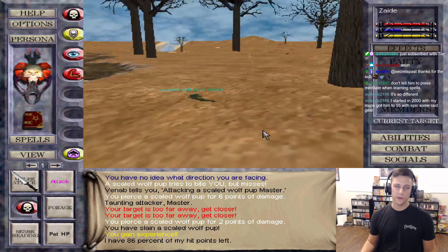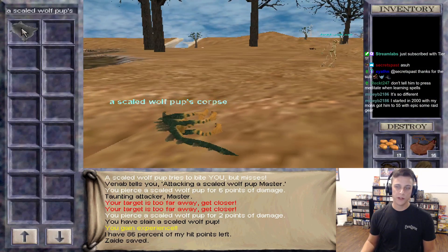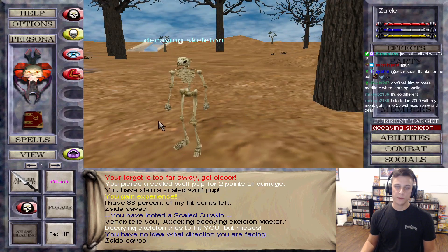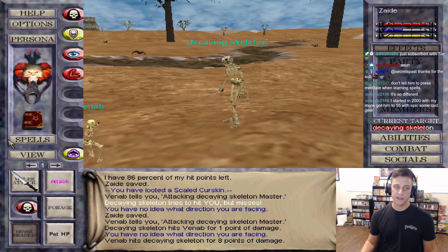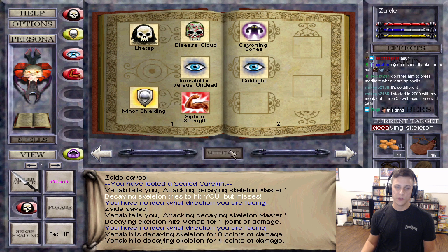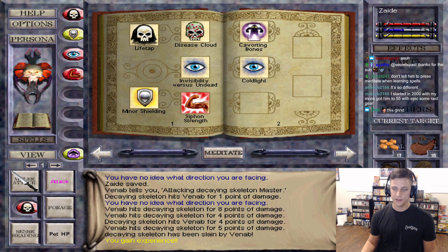So I'm playing the old content but the server is technically up to Luclin right now. I might not have to press meditate. Let's see - yeah, it doesn't work, we can't press it. That's a good thing. This would be really classic.